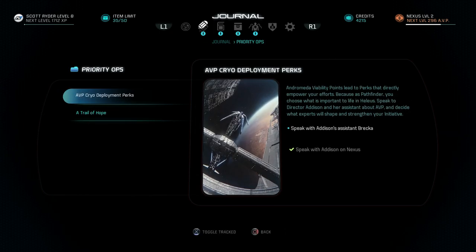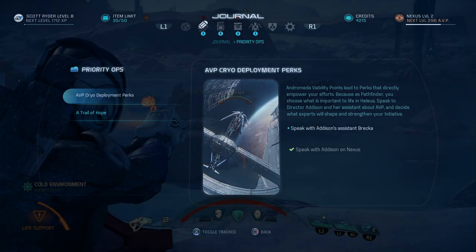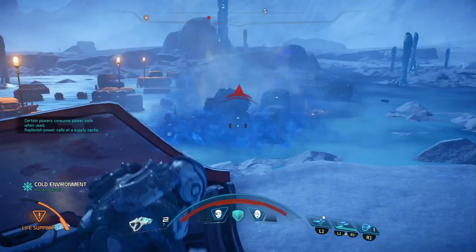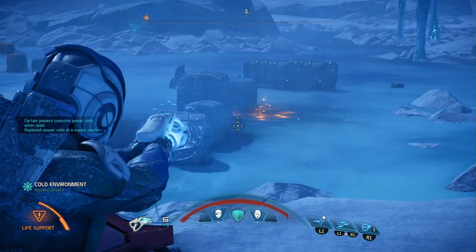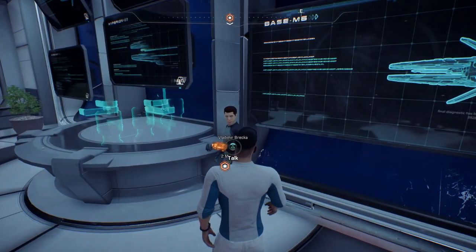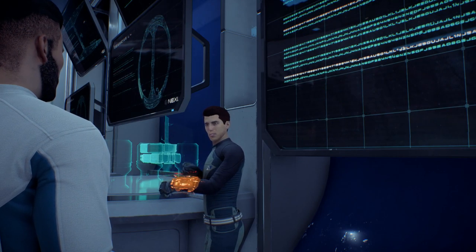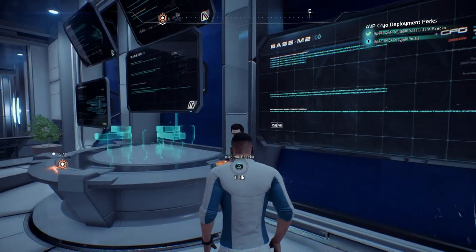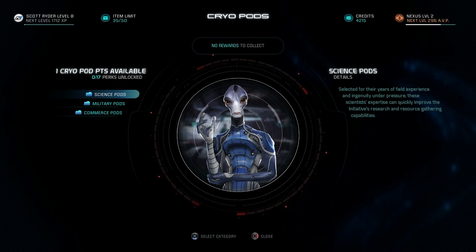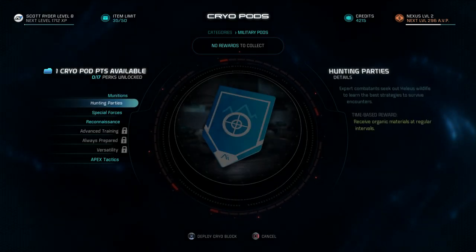The Cryo Development Perks is the important part to really getting this tip working. You can do Trail of Hope first — you don't have to do Deployment Perks first, you can do these Priority Ops in whatever order you want — but you're going to be missing out on a huge benefit if you do Trail of Hope first. When you're doing the Deployment Perks, all you really need to do is, on the Nexus, talk to this Russian guy here and he is going to let you choose which people to defrost first. There are several different options: Science Pods, Military Pods, and Commerce Pods. You're going to get the option to unlock more of these different pods every time you level up your Nexus Viability Level.